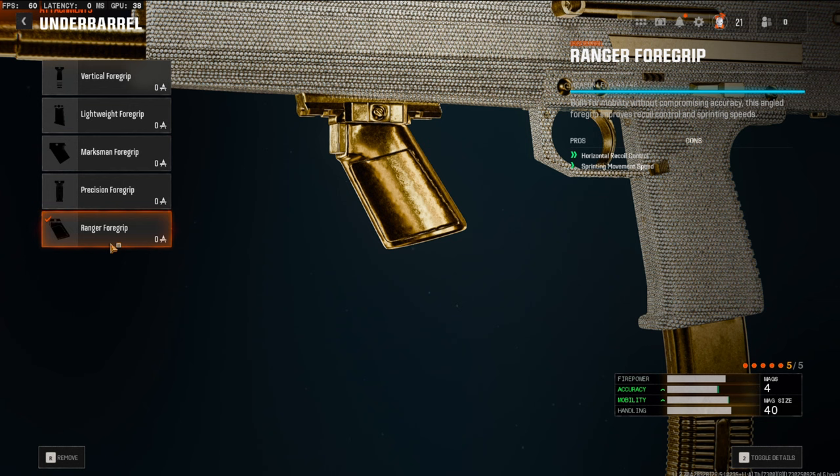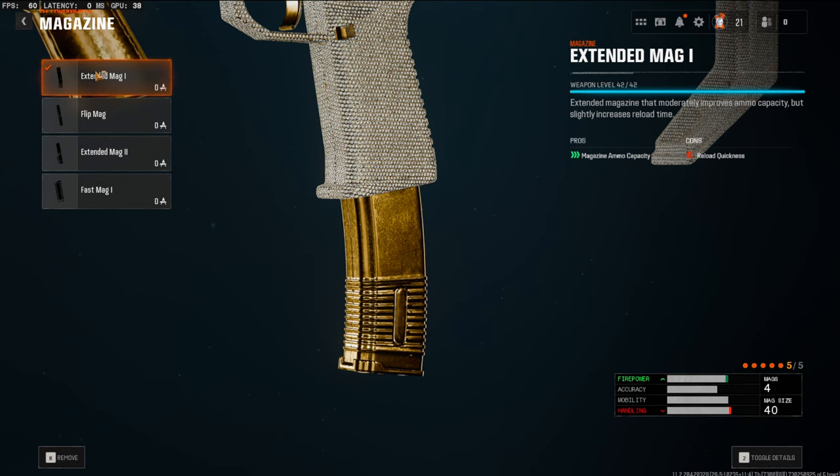Over on the underbarrel, we're going to be using the Ranger foregrip. This is going to boost your horizontal recoil control as well as your sprinting movement speed. Over on the magazine, we're going to be using the extended mag one. This is going to add 10 rounds to your base mag, making it 40 rounds.